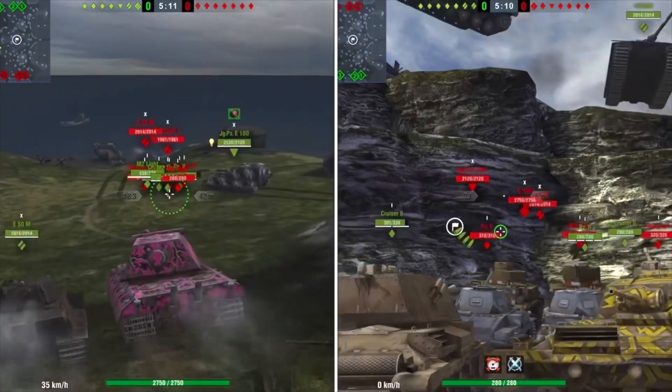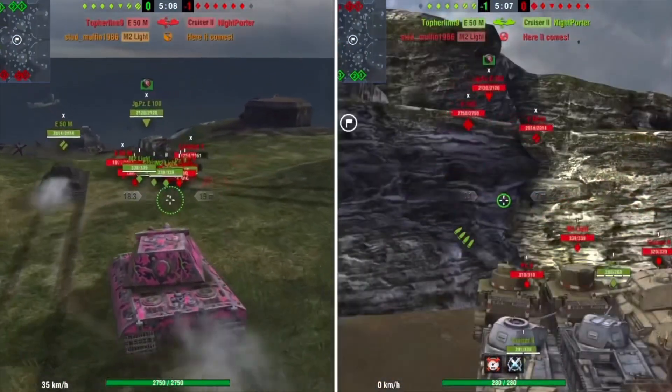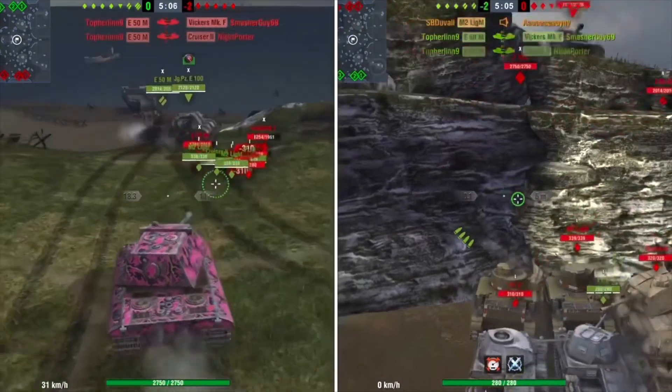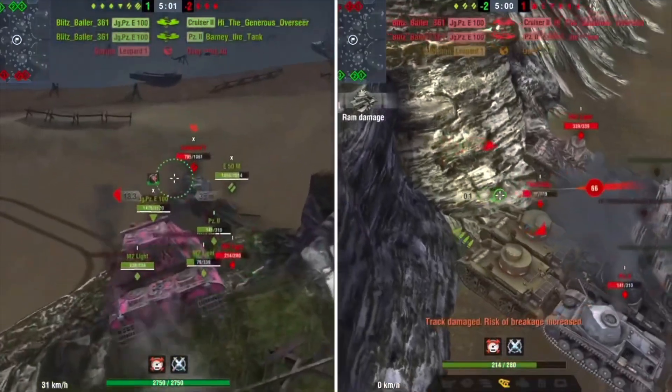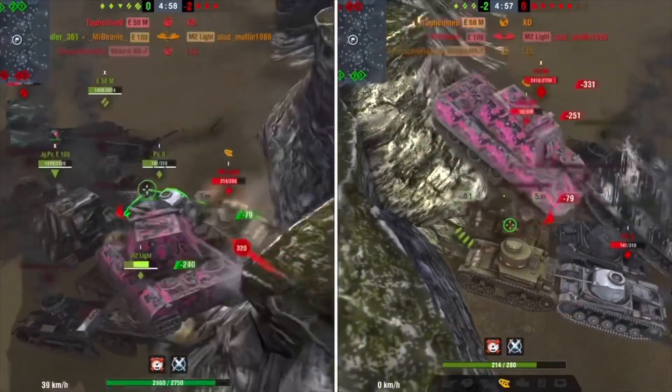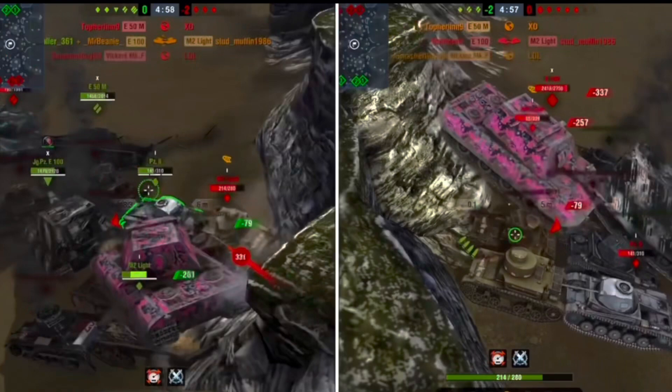Here we go — this is the strike we finally got! Just look at this destruction. Once we had the Jagdpanzer E 100 land down on some of these tier ones, we were finally able to do it. It looks like there might be one left — actually it froze. I'm not exactly sure what happened, but we did get a strike! Hope you guys enjoyed this vid. This is The Muffin here — you guys stay cool and keep tanking.